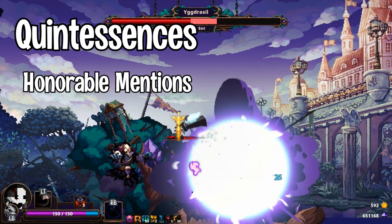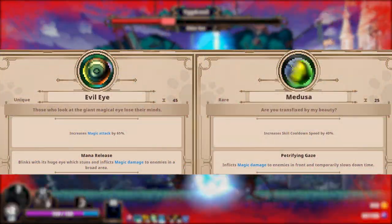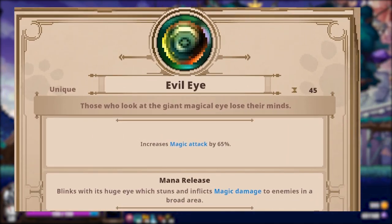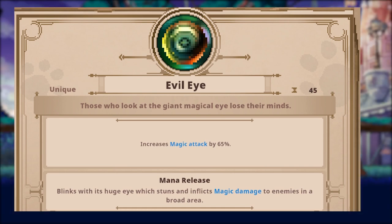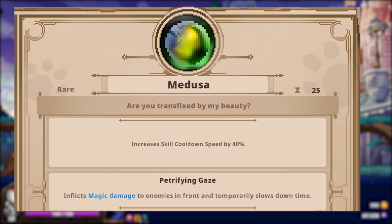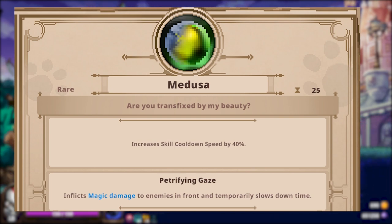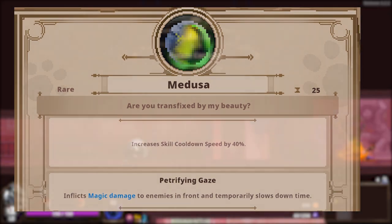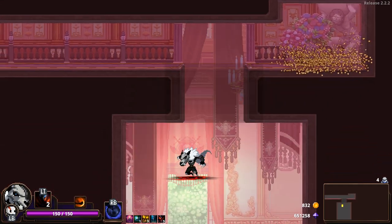These first two are honourable mentions: Evil Eye and Medusa. I feel like these are underrated gems. Evil Eye gives an impressive 65% magic boost and the use effect is a screen-wide stun — super useful for those especially tough rooms. Medusa comes with a 40% increase in cooldown speed, which on its own is very good. The juicy part is that Medusa's use effect slows down all enemies caught in the attack, including bosses. That's right — Medusa is one of the only things in the game that can inflict some sort of status on a boss.